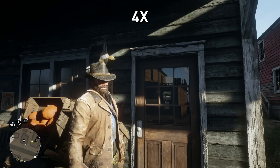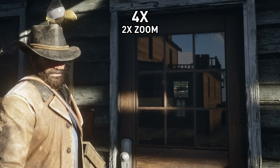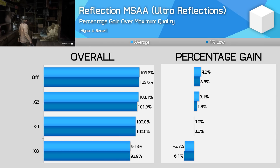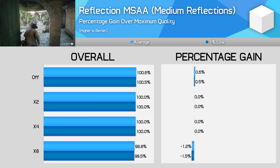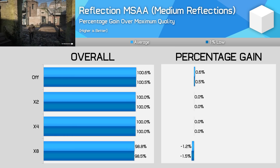Reflection MSAA is a bit of an enigma in that I didn't spot much of a difference between the anti-aliasing modes for reflections in both windows and mirrors. Even using the high quality ultra reflections, there's just not much of a difference. Performance is also linked to the overall reflection quality you use — if you are using ultra reflections, reflection MSAA is much more performance intensive. You can gain 3% from turning this down to 2x from 4x, but you'll lose 6% if you switch it up to 8x. I dropped this down to 2x for a slight improvement during mirror usage.